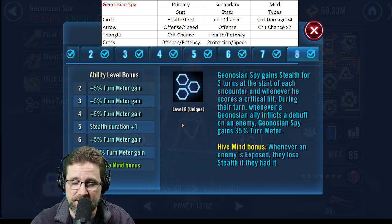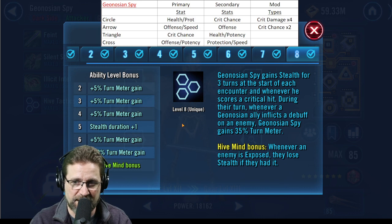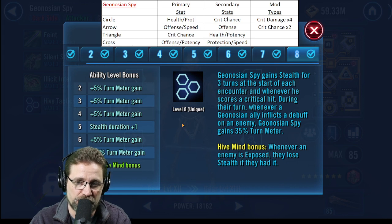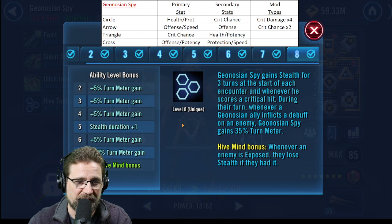Hive Tactics — no zeta by the way; the only zeta on this team is Brood Alpha, who has two and you only need one. Geonosian Spy gains stealth for three turns at the start of each encounter and whenever he scores a critical hit, so he's in stealth right off the bat. You've got two taunters on this team — Sun Fac and Brute. During their turn, whenever a Geonosian ally inflicts a debuff on an enemy, Geonosian Spy gains 35% turn meter. This is huge — every one of the Geos can drop debuffs, including Alpha with his Glaive. Whenever an enemy is exposed, they also lose stealth if they had it.